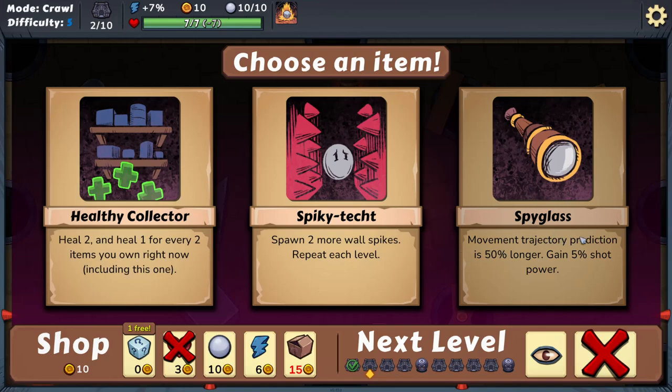Spyglass is good — the prediction for your movement trajectory is longer, so you can plan a bit better. Or spawn two more spike walls in each level, heal two, and heal one for every two items you own. I don't need healing, so: spike walls or better trajectory prediction? I might go the spyglass — that's hard to pass up.